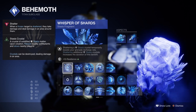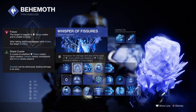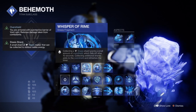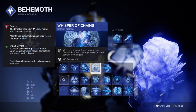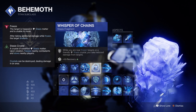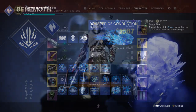For Fragments we have Whisper of Shards, which boosts grenade regen for a short period; Whisper of Fissures, which increases damage to shattered Stasis; Whisper of Rime, which grants a small amount of overshield from shards collected; Whisper of Chains, which grants 25% damage reduction while near Stasis crystals or frozen targets; and lastly Whisper of Conduction, which allows Stasis shards to track to you.